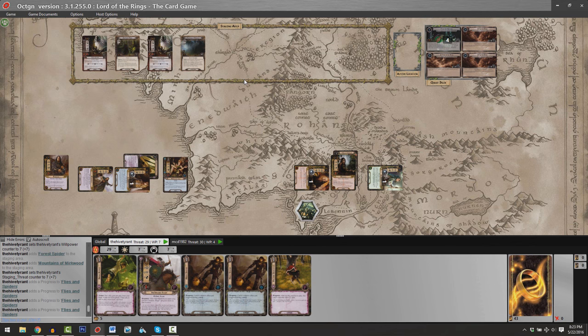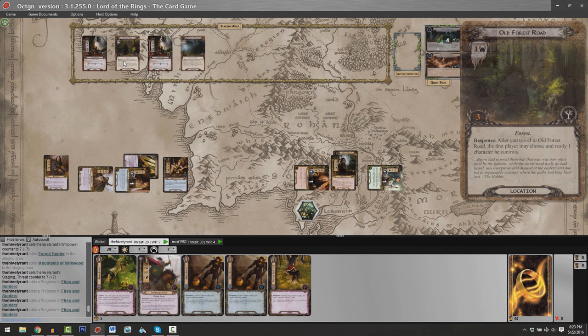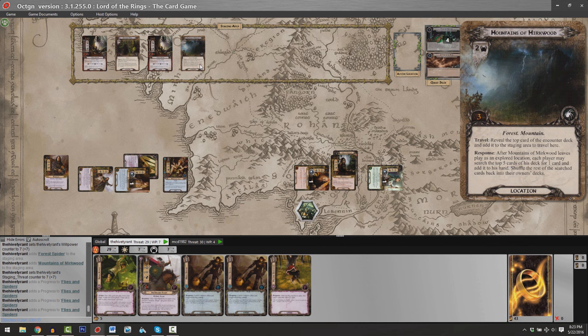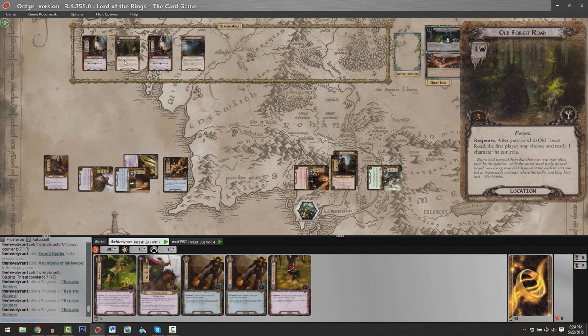The next phase is the travel phase. We've got two locations in the staging area and get to choose one to travel to. The Old Forest Road removes one threat from the staging area if we travel there; the Mountains of Mirkwood would remove two threat but requires us to reveal another card off the top of the encounter deck, which could be another enemy. Our threat values are higher than the engagement cost of the enemies in the staging area, so we know we're going to have to engage in combat this turn. We vote to move to the Old Forest Road.